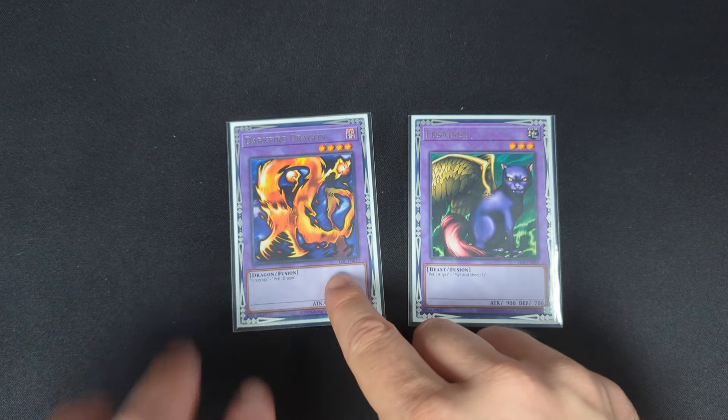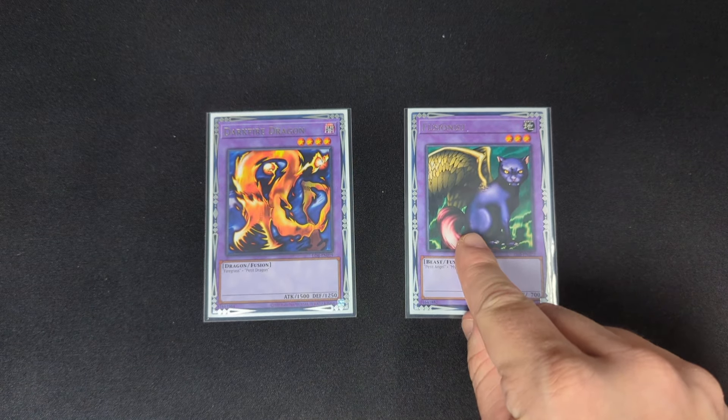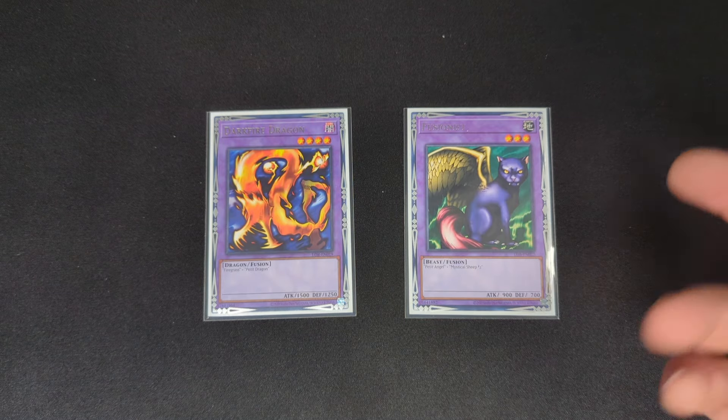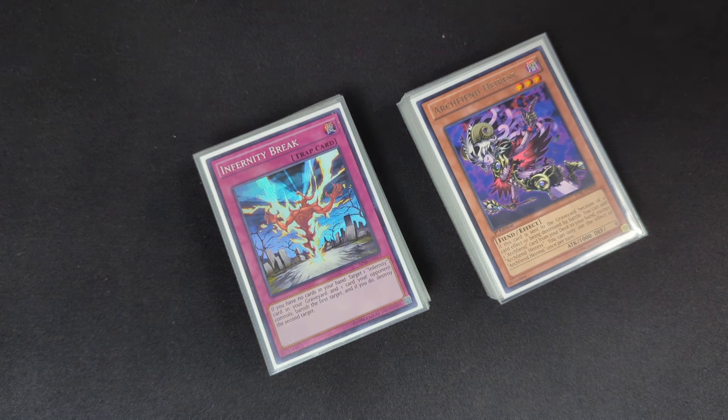The last two cards in the extra are just Instant Fusion targets — a level four and a level three. You should technically play Cameon Wizard; I don't know where mine is, but the only reason you play it is because it has a little less attack, which in most cases is irrelevant unless you're playing bottomless. Anyway guys, that is the deck profile for Infernity. If you have questions about siding patterns, side cards you should be playing, things to watch out for, combos and such, definitely comment that in the comment section and I'll make a video on that. Make sure you like this video and subscribe for more Hat Format content, deck profiles, duels, and things of that nature. I'll see you in the next video.